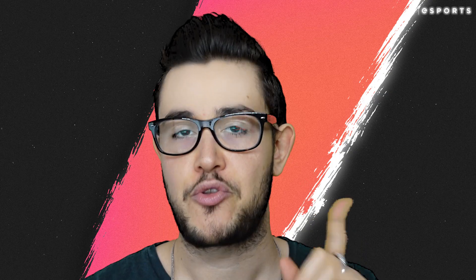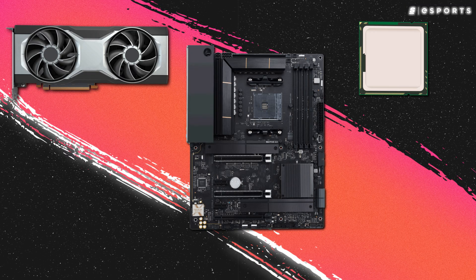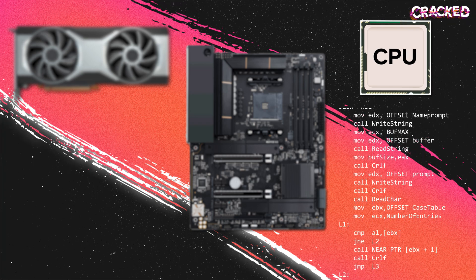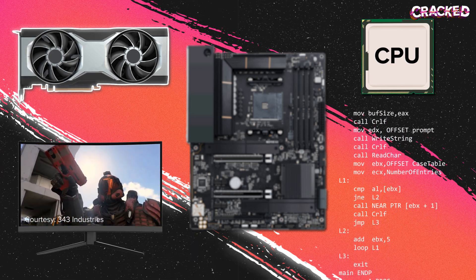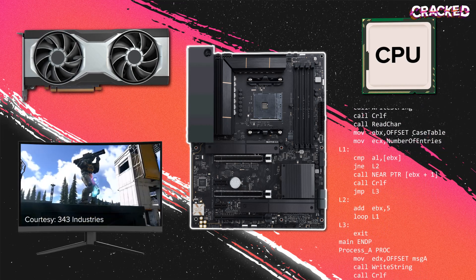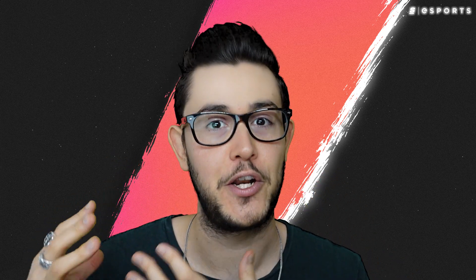GPU stands for graphics processing unit. In your PC, while your central processing unit — or CPU — is busy performing calculations for various programs, your GPU is working to render 3D images to your monitor. Both of them sit on the motherboard, but they're actually very different components. At its core, the simplest way to describe what a graphics card does is that it renders graphics and puts them on your monitor.